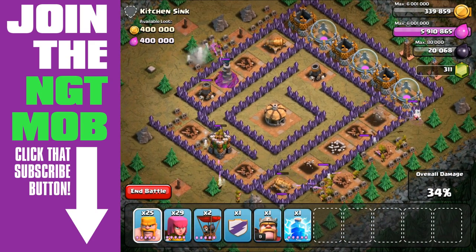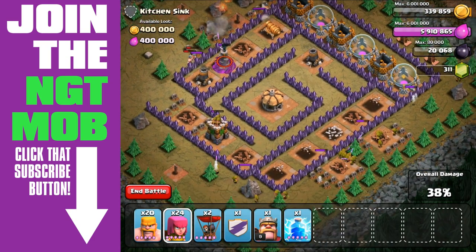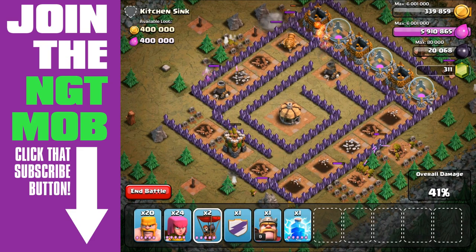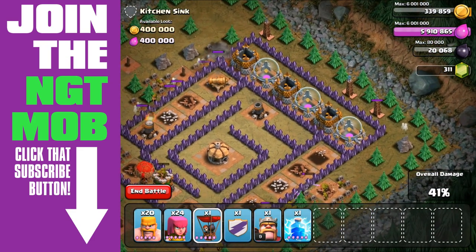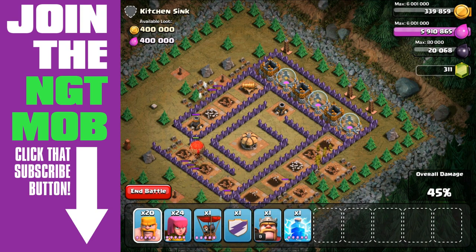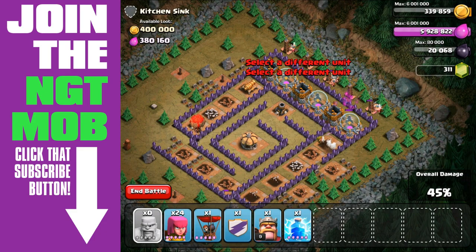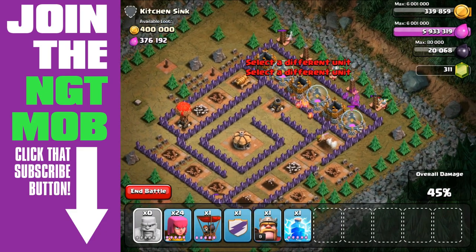We're gonna bring in our Balloon here shortly, but we gotta remember there are 5 or 6 Hidden Teslas over on that right-hand side — pretty insane. There's the Balloon, so we bring it in on the left-hand side. Now remember, we want to take out those Hidden Teslas before the Balloon gets over there. There's a 5 count of Hidden Teslas over there on the right-hand side.